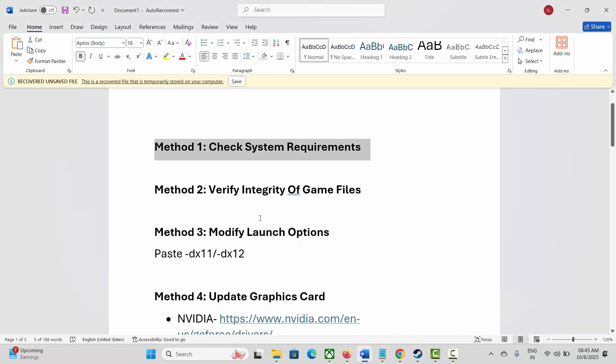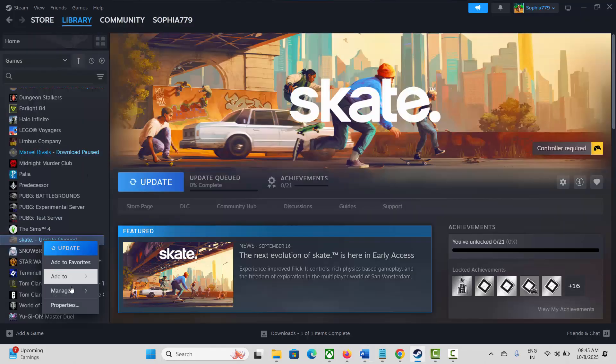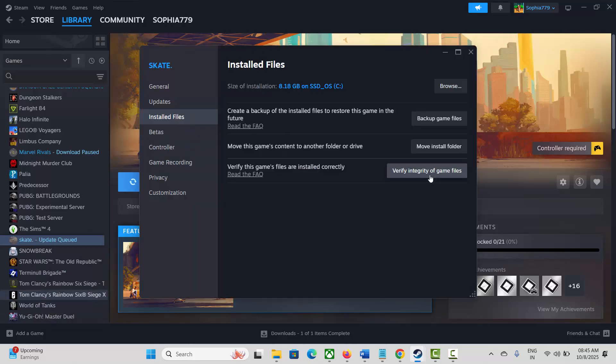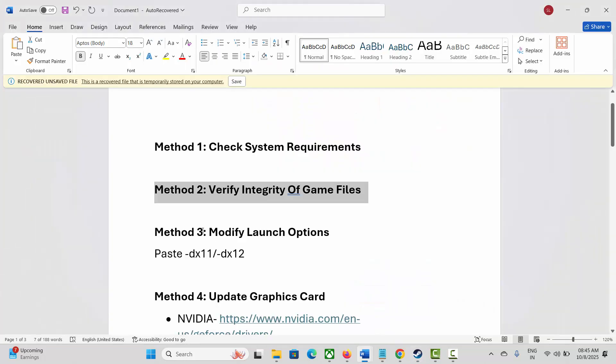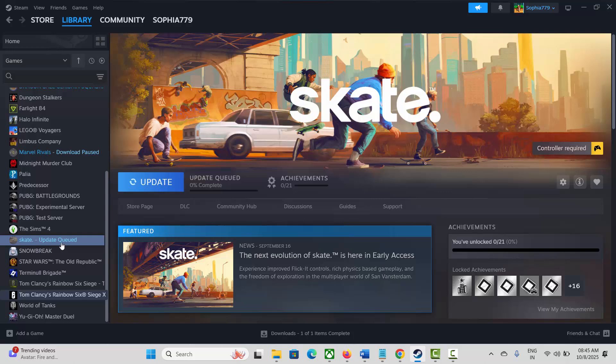If not, the next method is to verify integrity of game files. For that, go to Steam under the Library section, select your game, right-click on it, click on Properties, then click on Installed Files and click on Verify Integrity of Game Files. This will verify the game files. After verifying, check if you can launch the game.